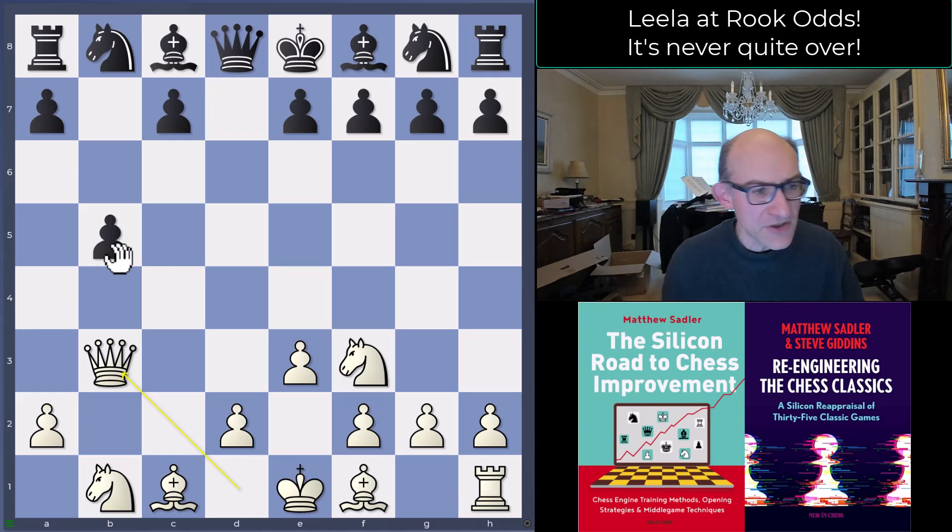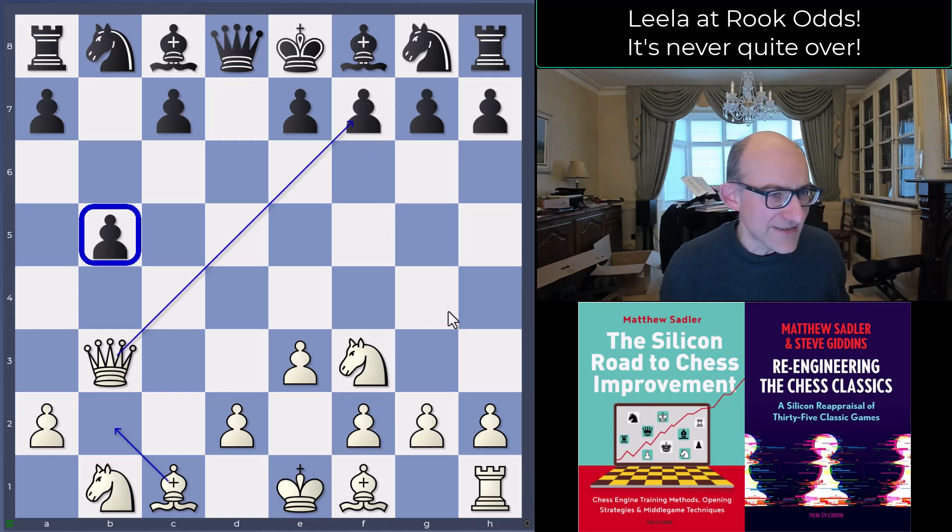So even with rook odds, Lila is just giving up a pawn to create some open lines, and it's pretty good. We've got a weak pawn on b5 to attack, the bishop can come to b2, and the queen is already attacking f7 — just general good stuff.